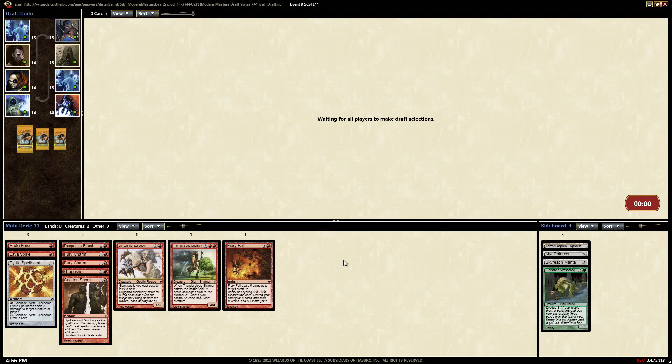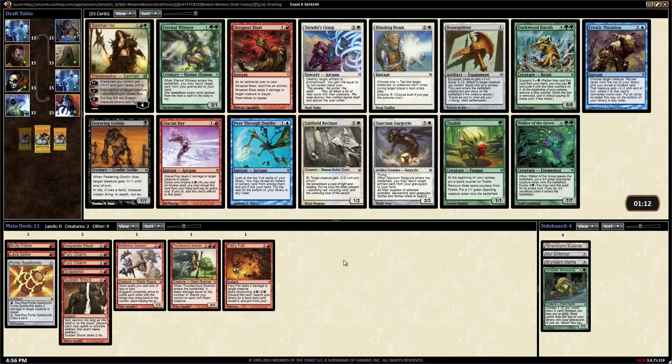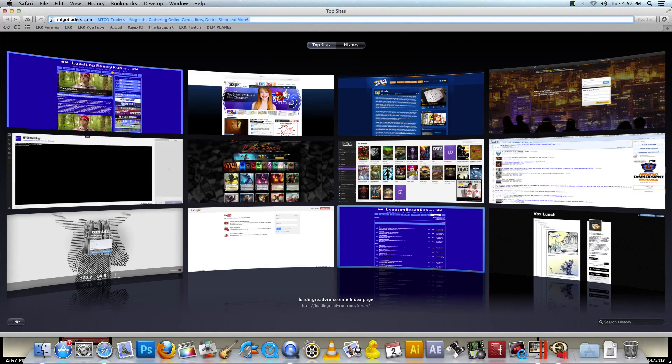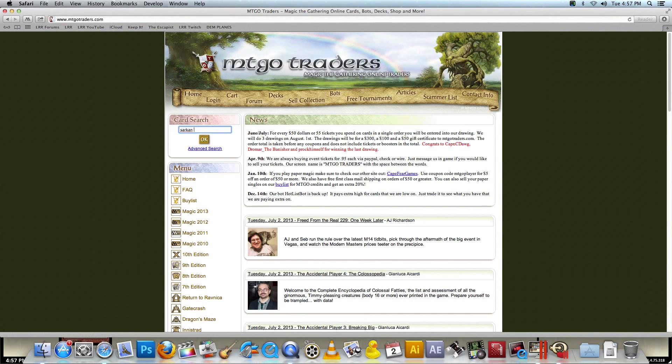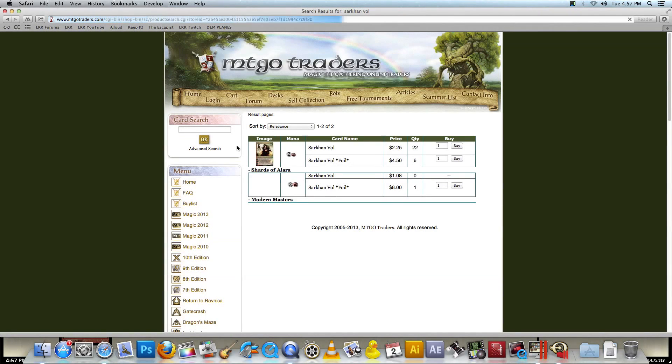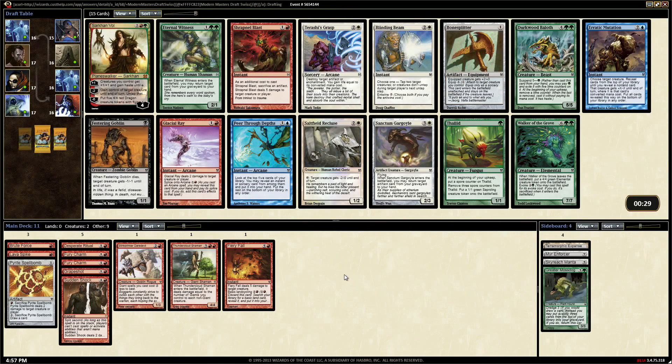There's the red mythic dragon. Keiga is the blue one, Kokusho is the black one, Jugan is the green one. Sarkhan Vol - I haven't seen him yet. Is he worth anything? Checking online - he's worth like a ticket. Not worth it. Also he's not mono red. Also he's out of focus.